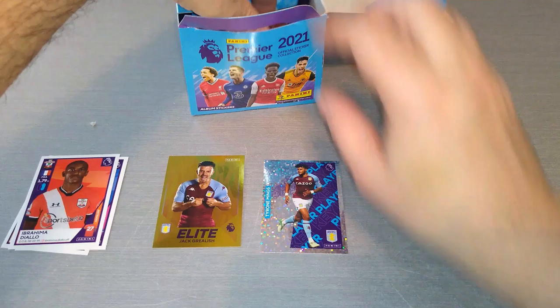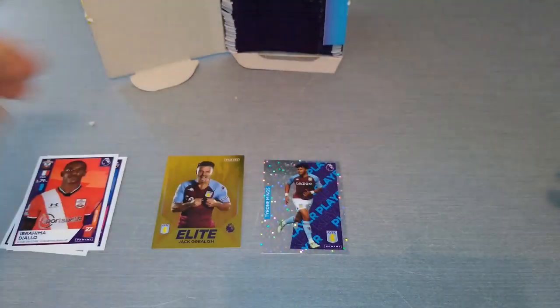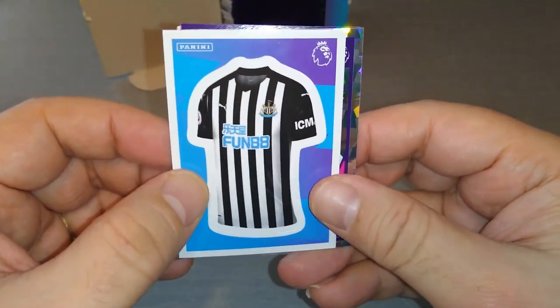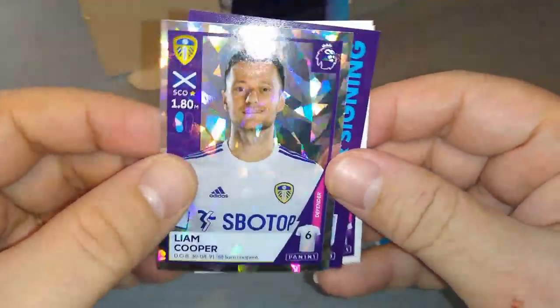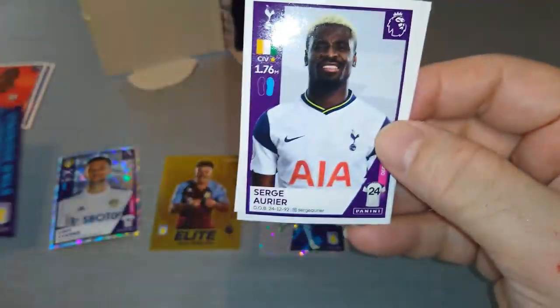Going to divvy them up here to make it easier to pick the packets. I hope you guys are enjoying this collection. If you're doing this collection, smash the like button and subscribe to the Raskhous RFC channel if you haven't already. Newcastle badge, Leeds United — shiny! Star signing Oli Watkins, Aston Villa.